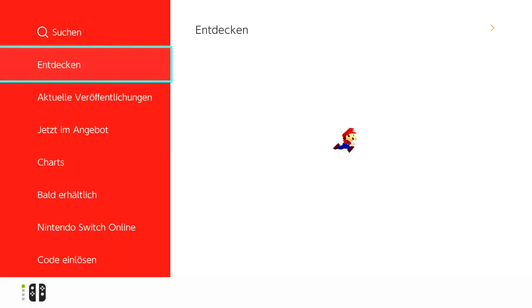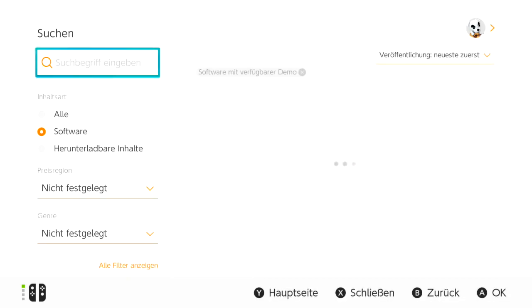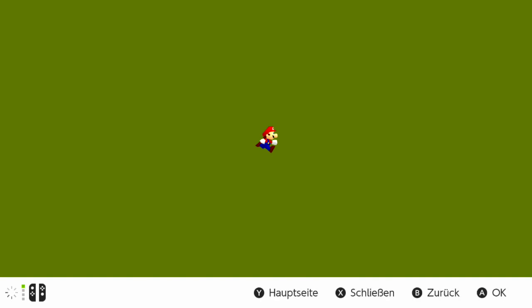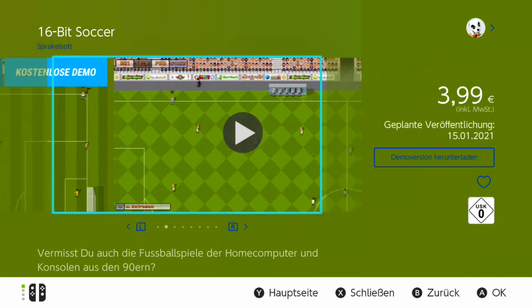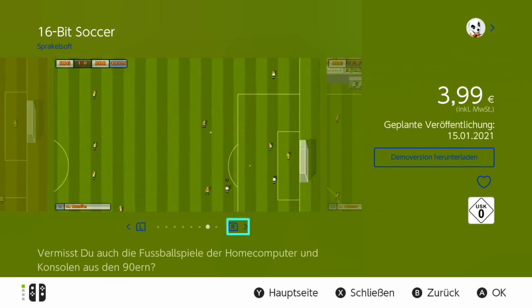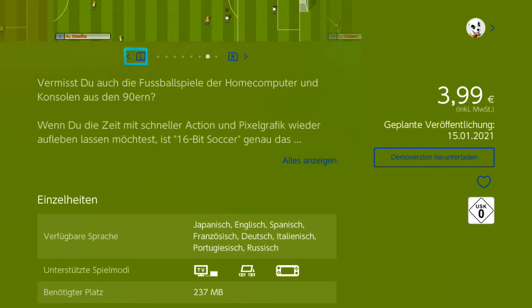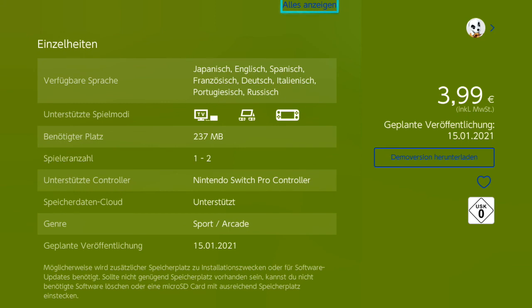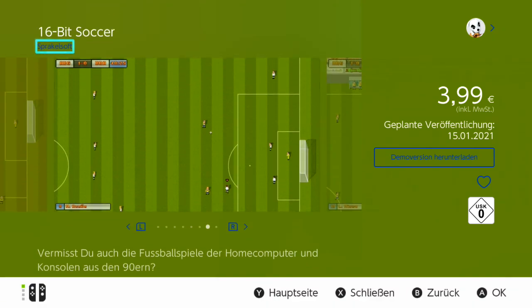Let's just check out what the eShop says about this game to give you a little more insight. It's a disappointingly short program. 16-Bit Soccer will be released on January the 15th for €3.99 — not really expensive, obviously. Not even the price of a McDonald's menu. But they didn't make me too excited, so I will probably not buy it. From the developer or publisher Spruckelsoft — 237 MB, available in different languages, supports the Nintendo Switch Pro controller. That's my impression on 16-Bit Soccer. I'll release a new demo let's play very soon — until then, take care, see you!